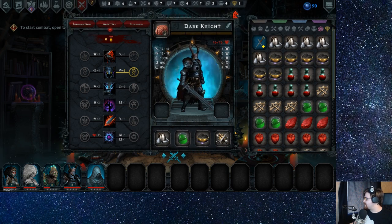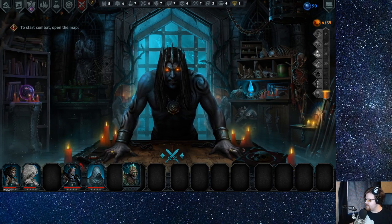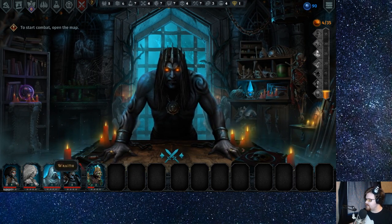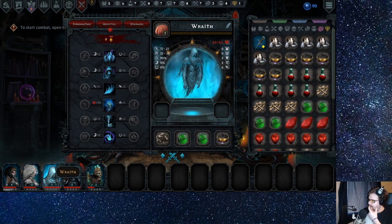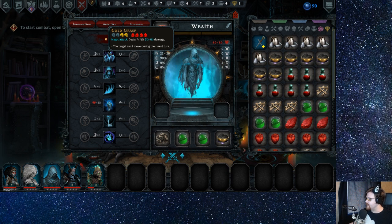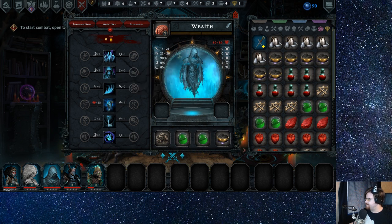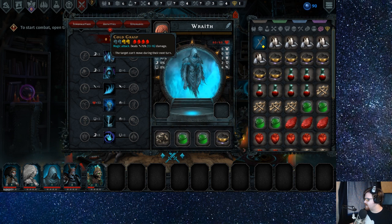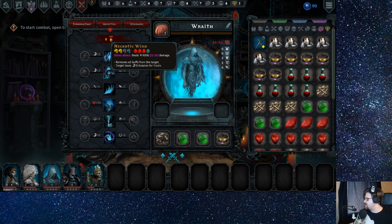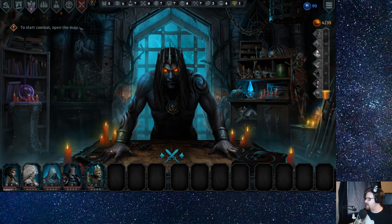All right, we leveled up all of our minions — that looks a lot better. Skelly boy, I might switch you out for the wraith here, get you a little health. In the wraith you're not gonna be doing anything crazy, I don't think. What position do you like to be in? Second? I guess it just kind of depends — if you're in the front line you're gonna be dealing magic damage. What's your health — 80? Okay, we'll leave you out right now.